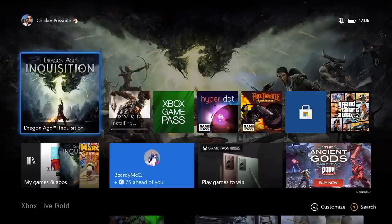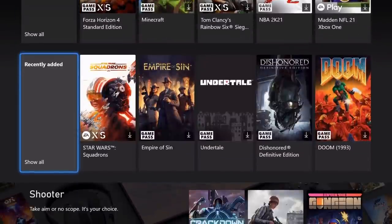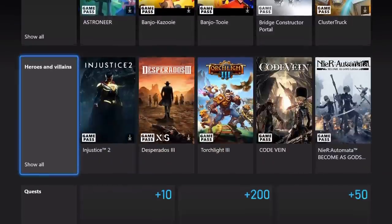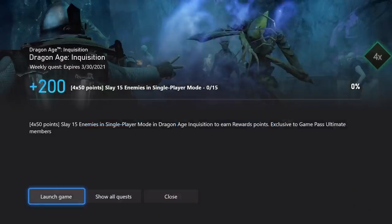Hey, what's up everybody? This is Chicken Possible with Rewards Hunter back with another Xbox Game Pass weekly quest guide. Today we've got a quest that's just appeared for the game Dragon Age Inquisition. This one's gonna be good through next Tuesday March 30th. We're gonna get 200 rewards points for this and we need to slay 15 enemies in the single-player mode, which is a nice change from the last few weeks when we've had to do some multiplayer stuff. Let's just get in and do some easy hack and slash single-player stuff.